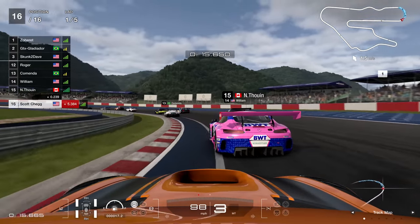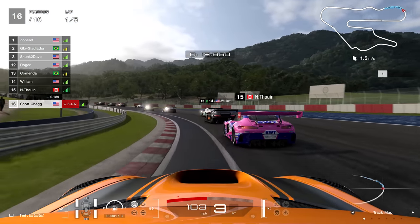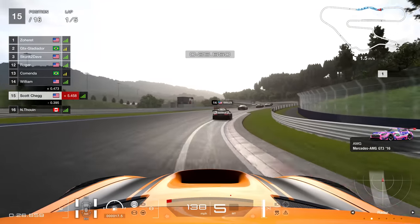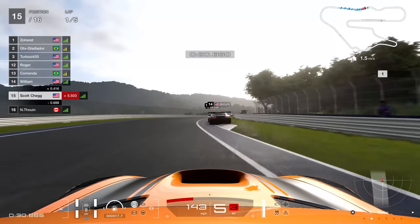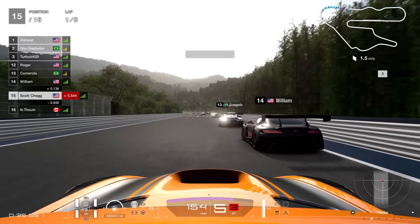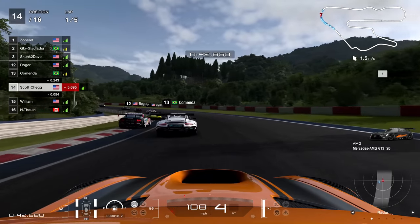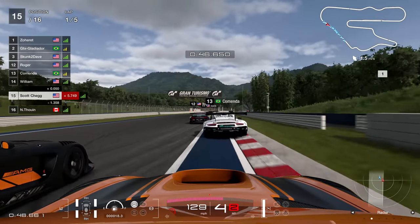Up behind another Mercedes here using the lovely BWT livery. The Canadian is going to run a little bit wide and hand me P15 — so one position already, I'll thankfully take that one. Up the hill, a bit of contact between the two cars in front, and this gap was open. I wasn't sure if I should go for it — this guy braked really early, so I thought okay, I'll send it — and he performs a textbook old switcheroo and appears back on my left-hand side.